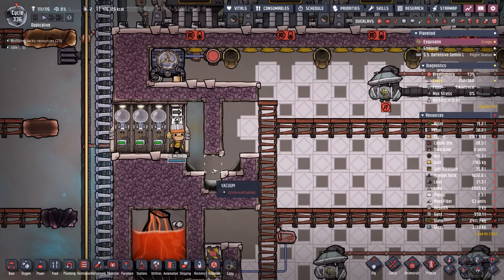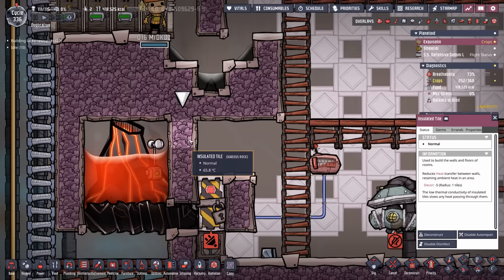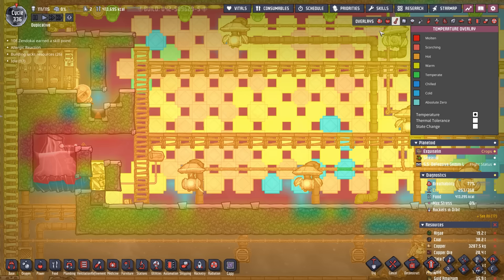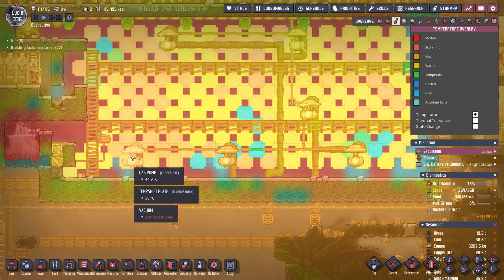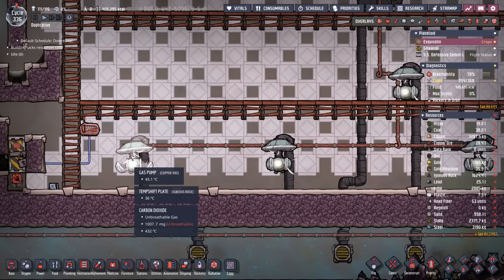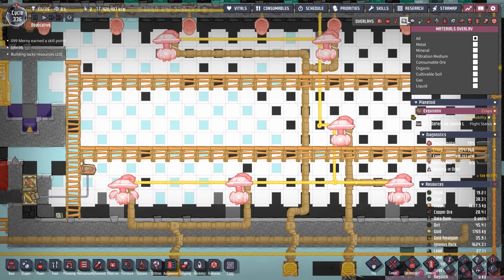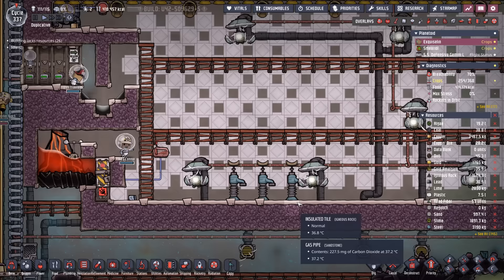Now it's time to make some huge mistakes — we open up this tile and hope all the temperature shift plates can absorb enough heat while we get rid of the atmosphere. The gases are coming out fairly quickly and heating this place up to a scorching hot temperature. Luckily the gas pumps are not raising in temperature very quickly, probably because there's not enough environment in here to impact them. Already we're down to milligrams — this looks like it's going to be a success!